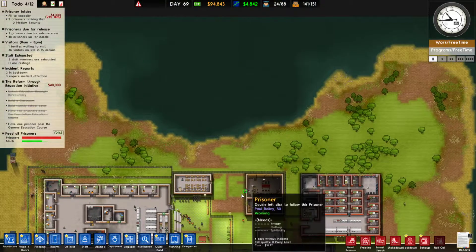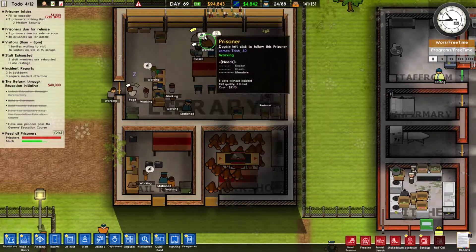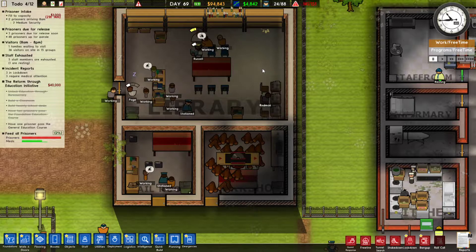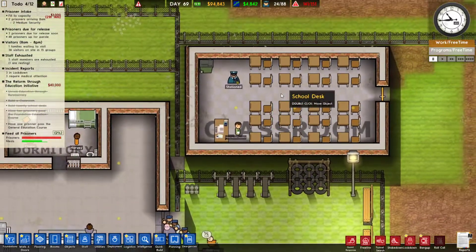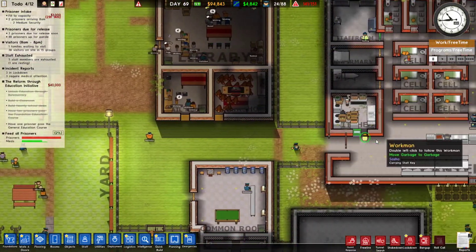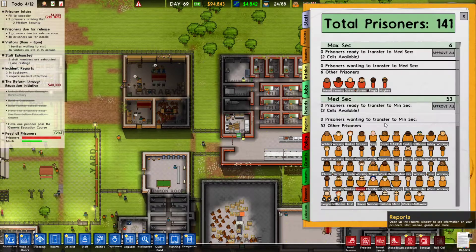We also went ahead and built a library for our prisoners, and we've got a mailroom as well. We've got a shop, and eventually people will take classes on how to do shop. Let's work on getting some money through the best way we can, which is more dangerous prisoners.